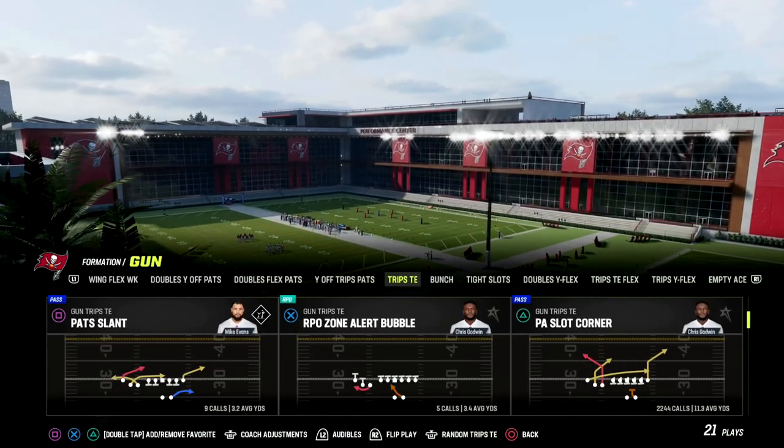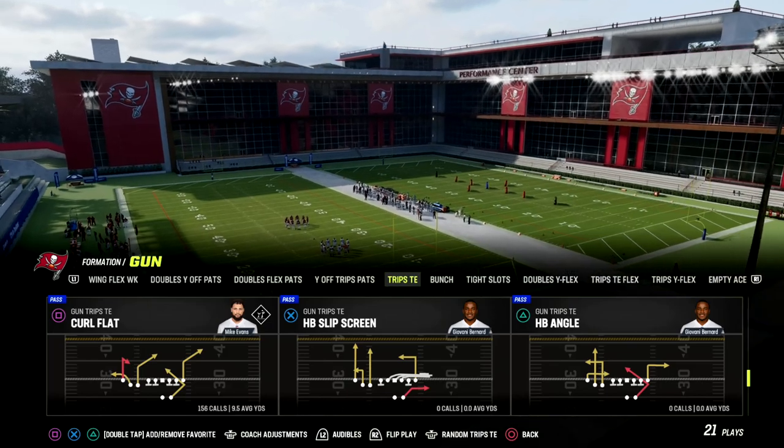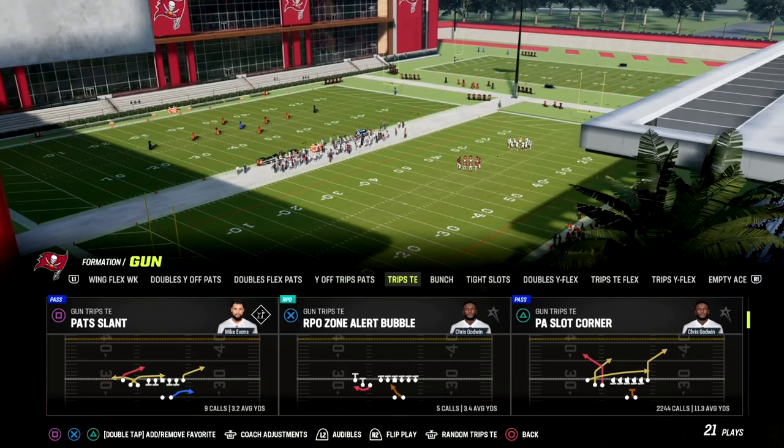The play we're going to be taking a look at is my favorite play in Madden 23. It's Trips Tied In, and the play is PA Slot Corner. There's so much you can do with this play, and we're going to show you one of my favorite setups in this video.